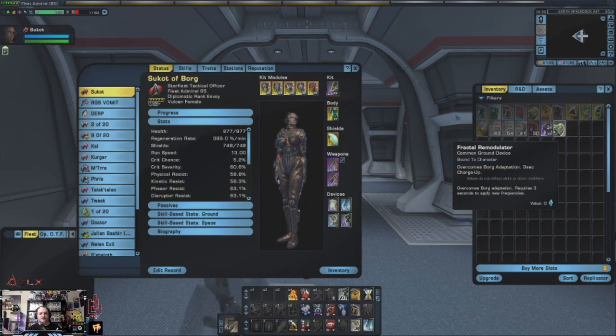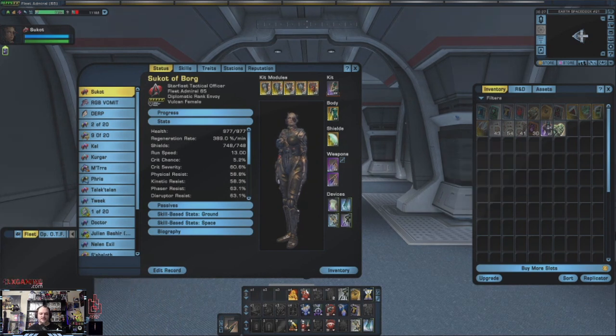In a future episode we'll go over exactly where that came from. You'll want to make sure that you have that either in your inventory or equipped to your character. The reason for that is because with the Borg, when you're in combat and using some form of an energy weapon, they will adapt to the frequency of that weapon. Having that item in your inventory will help change your frequency.